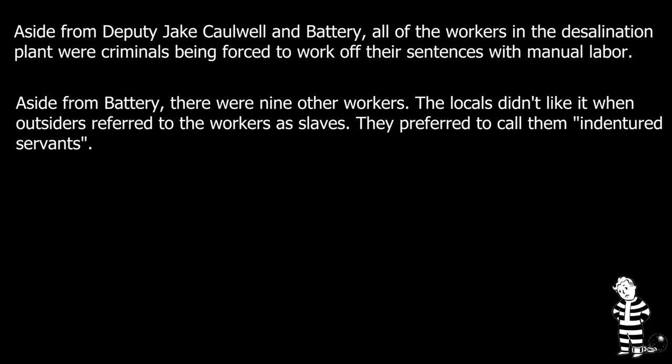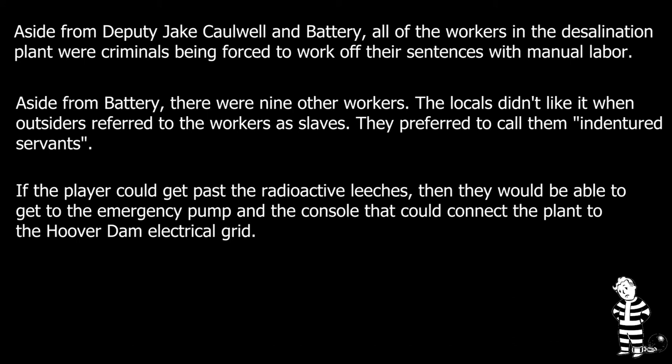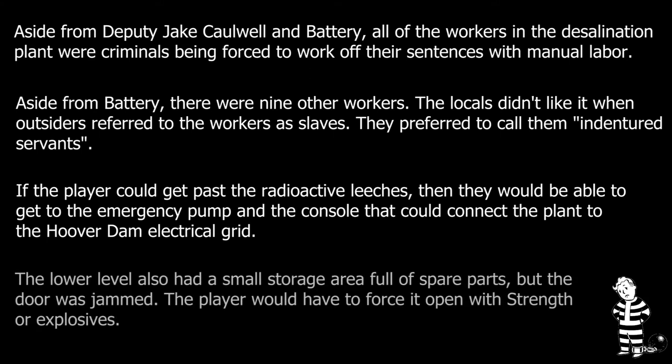The player would also be asked to help resolve some issues with the plant's reluctant workforce. The plant relied on forced labor — anyone caught committing a minor crime in Jericho was sentenced to a period of mandatory forced labor in the desalination plant, while anyone who committed a major crime was hung until dead. One of the more basic issues with the workers was that several of them were falling ill, possibly due to the harsh working conditions. A player with appropriate medical training could note that the workers were suffering from radiation poisoning as well as strange bites. Players could earn minor rewards for treating the sick workers, and investigating further would reveal that the radiation sickness had been caused by mutant leeches living in the partially flooded lower level of the desalination plant. The player could earn even more rewards by killing off these mutant pests, either in combat or by repairing the old emergency flood pump and draining the lower level.